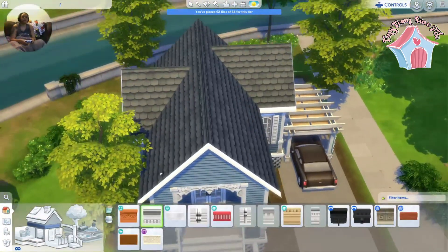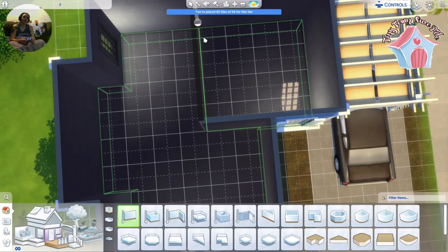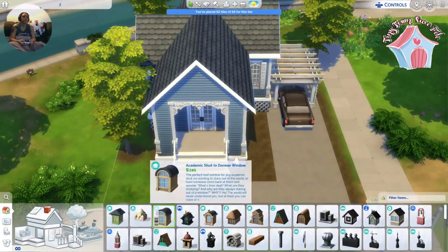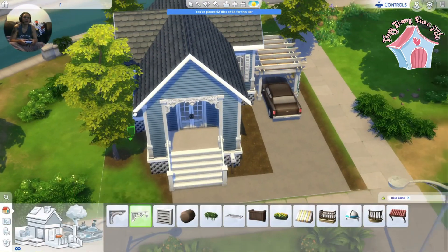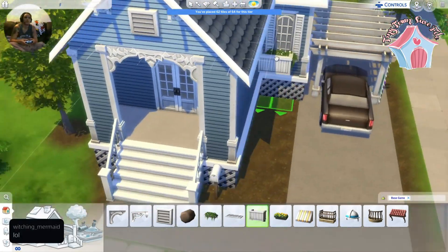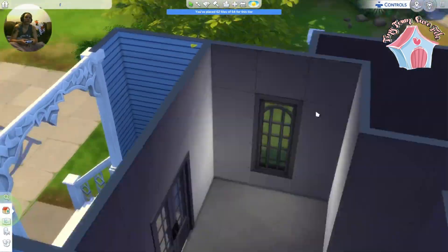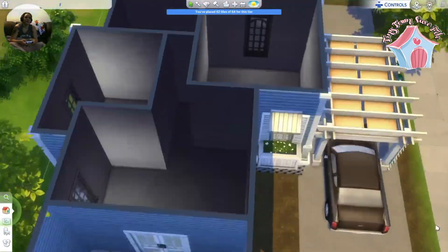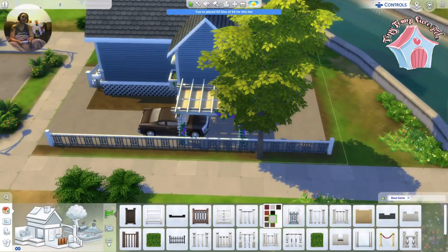Whatever you want to call it, it's pretty simple. I tried to put a little more pizazz on the outside just to make it not look like a base game home. The inside ends up being two bedrooms and a bathroom with a living room and kitchen. There's not really a dining room — it's just kind of like a bar area to sit and eat. Tiny homes are always a challenge to fit everything inside, but that's kind of the fun part. That's why I like them.